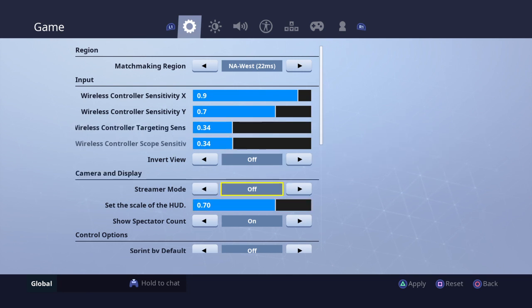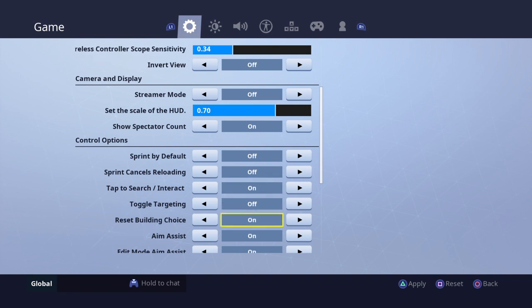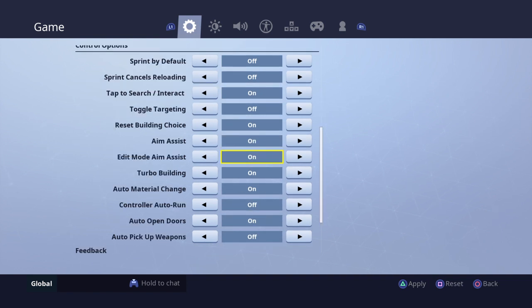I don't play on stream mode. My HUD is 0.70. I don't have sprint by default on. I do have aim assist on. Turbo build, yes. Auto material change.